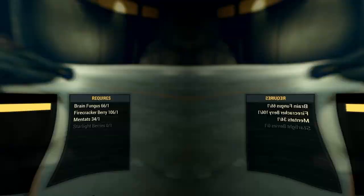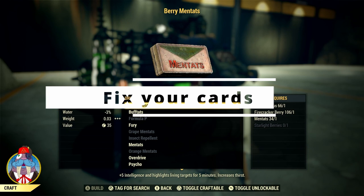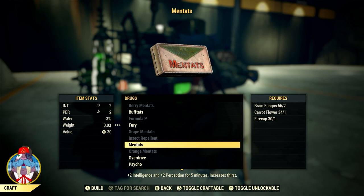If you don't have mintats in your inventory, you'll want to be able to make those too. Mintats only requires three ingredients: firecaps, carrot flour, and brain fungus. You can also get the mintats recipe from that same trader, so if you don't know the recipe when you're in there buying berry mintats, go ahead and pick that up as well.